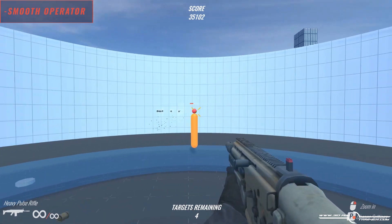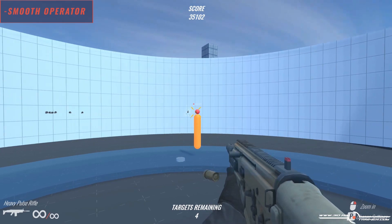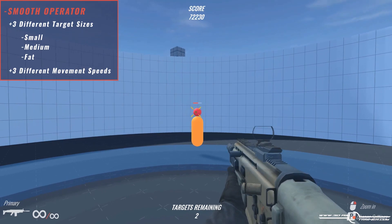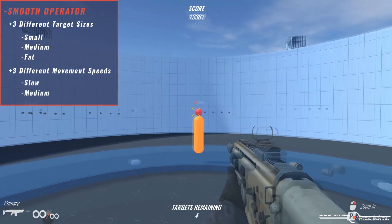Depending on your current skill level, you can choose between three different target sizes — small, medium, and fat — and three different movement speeds: slow, medium, and fast.